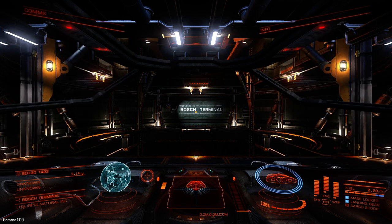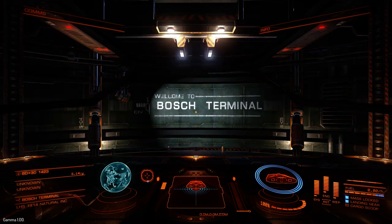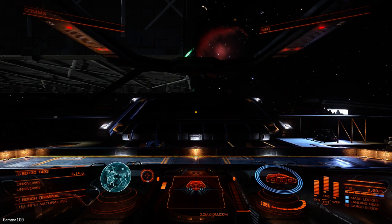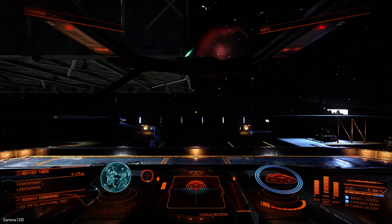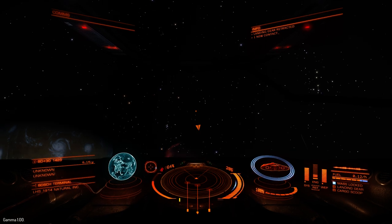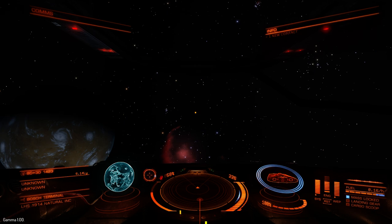That's that done. This BD+30 is unknown, which means I haven't been there, haven't scanned it, haven't bought the map for it. So I don't know what's there apart from the fact that there's a few stars there. I'm putting some pips into my engines — the reason I'm doing that is just so I can boost away faster. The faster you get away, the faster you can jump to the next system.